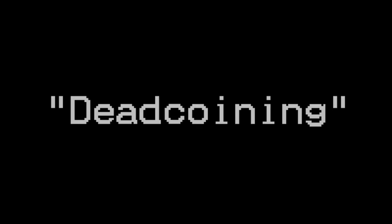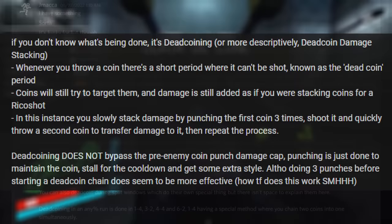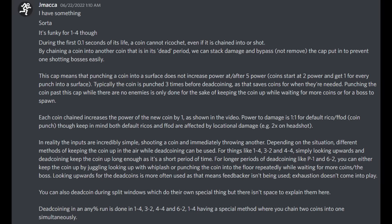This actually ended up being most of what gave cause to one of the most broken techs in Ultrakill as we know it: Dead Coining. There is a little bit of technicality around it. The gist of how it works is that it utilizes the short window after the coin is initially spit out. In this dead period, you can use coin punches and fake ricochets to stack up power on the coin, allowing the bosses to be one-shot. There is a lot of technical detail that could be its own several-hour-long video.